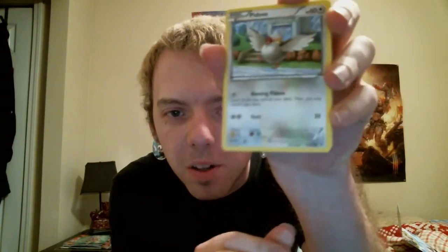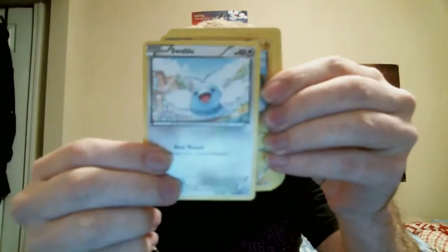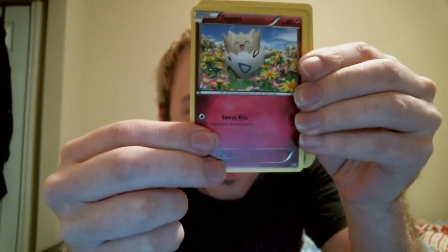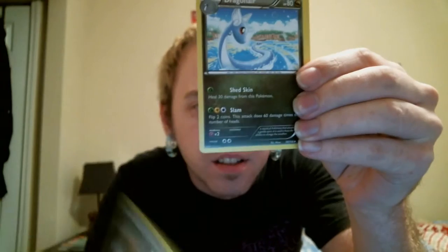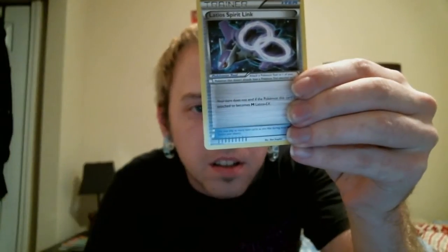Remove the code card. So first of all, yeah, it's much better quality. There's Pidove, Mincino, Swablu, Voltorb, Togepi, reverse Bagon, Mawhile, Dragonite, Dragonair, Silcoon, and a Whirlpool Spirit Link.